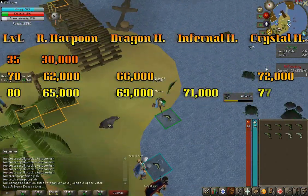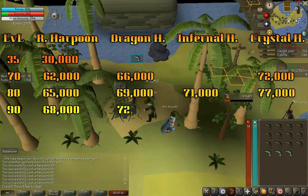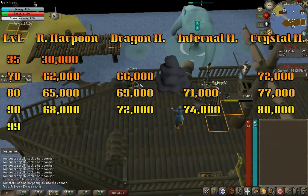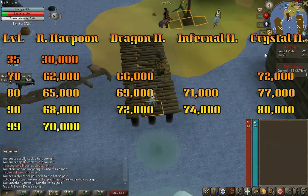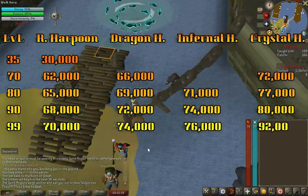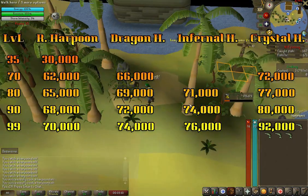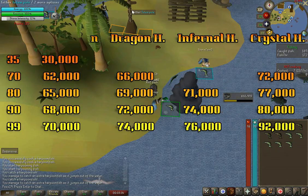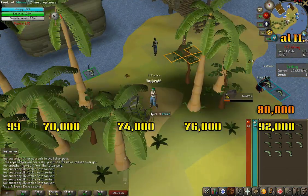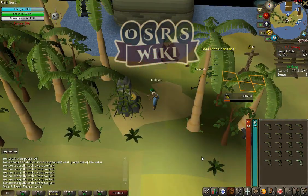At level 90, you can get 68,000 XP using a regular harpoon, 72,000 using a dragon harpoon, 74,000 using an infernal harpoon, and 80,000 using a crystal harpoon. At level 99, 70,000 XP regular, 74,000 dragon, 76,000 infernal, and 92,000 XP per hour using a crystal harpoon. There are more methods, so if you're interested, go check out the OSRS wiki. That's all I've got for you.